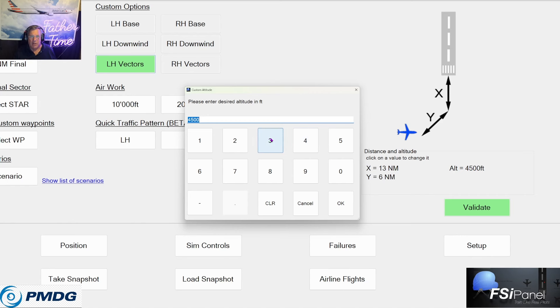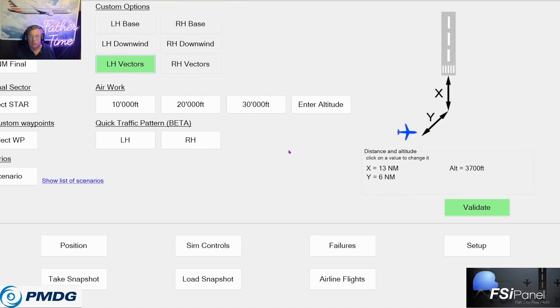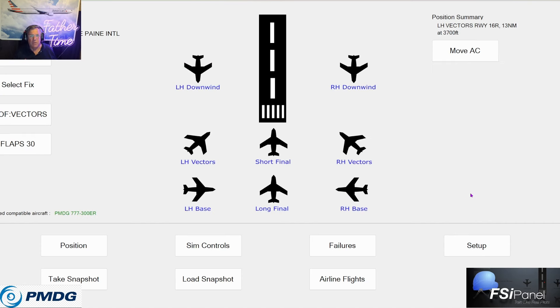I would like to be at 3,000 but it won't let me do that, so I'll go to 3,700 — because what I want to do is intercept the final at 3,000. So 3,700 is the best it'll do. I'll validate that — Y-axis and X-axis done, left-hand vectors. We've already dealt with the quick sets from last video on RNAV approaches. Today it's ILS. Validate that, and move aircraft.